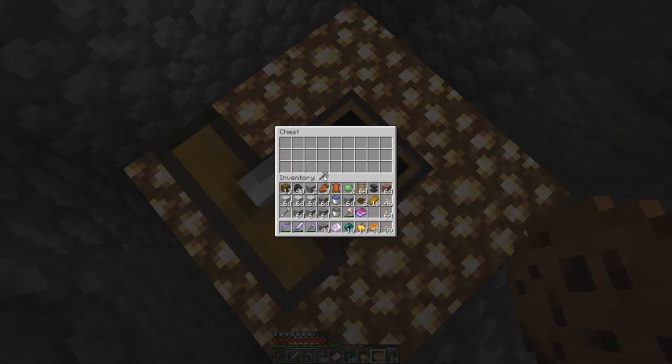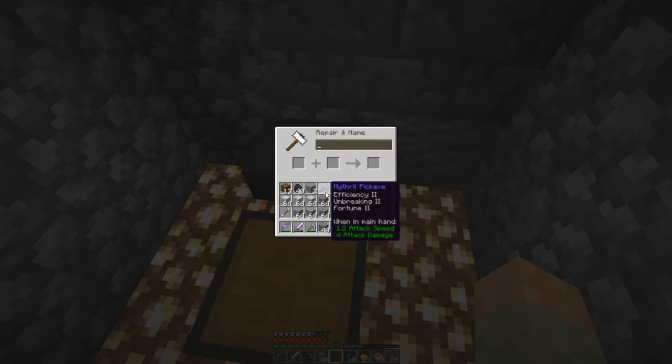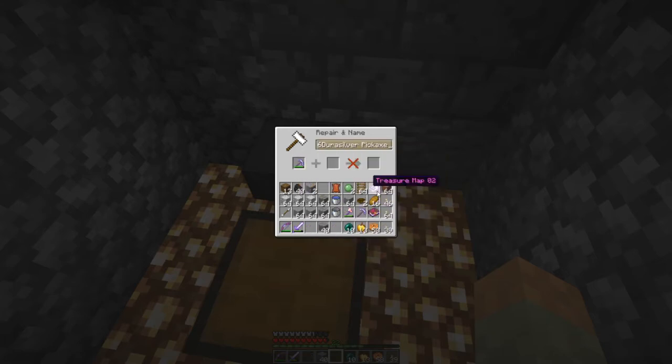Okay, that is out of the way. Fantastic! What do we got — some golden apples! Let's see here. How do we still not have enough levels for that? What about this one, that's only going to cost 12. The ideal thing would be to make this Efficiency III and eventually turn it into an Efficiency IV pick down the road. Let's just hold on to those things for now.